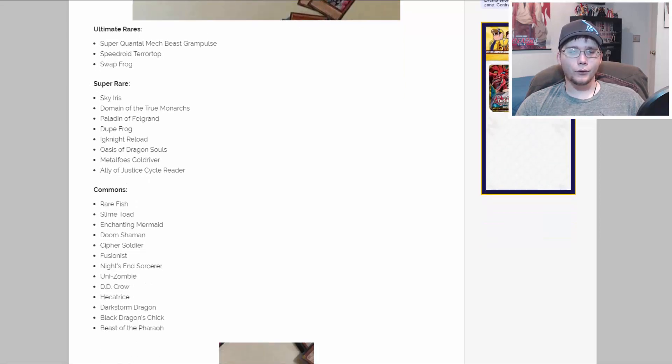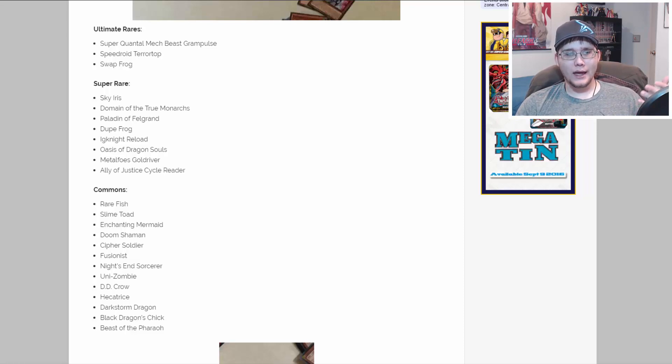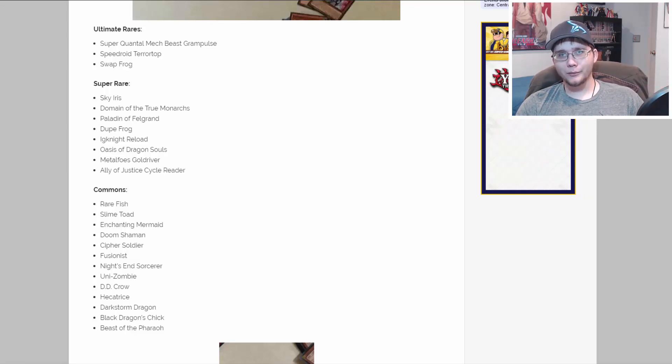For our commons, there are a lot of name changes, so here we go. We have Rare Fish, Slime Toad, Enchanting Mermaid, Doom Shaman, Cypher Soldier, Fusionist, Knights and Sorcerer, Unizombie, DD Crow, Hega Trance, Dark Storm Dragon, Black Dragon's Chick, and Beast of the Pharaoh. Again, we have a fusion of different commons — I'm always looking forward to those. A lot of name changes, because for instance Slime Toad is Frog the Jam, and Cypher Soldier is Kinetic Soldier.